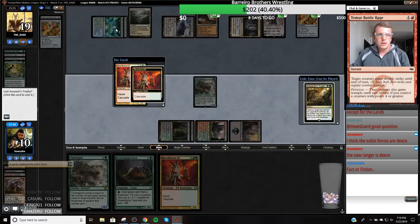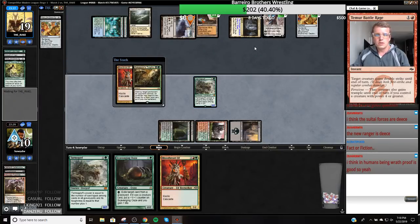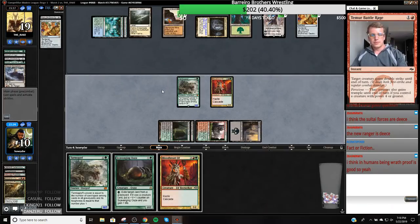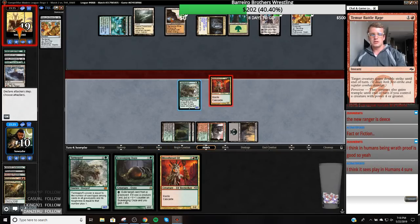I can hit a Growth Chamber and put them back on mana, or I can hit the Slayer's Stronghold. Yeah, that's what I'm going to do — it gives the Titan Haste, so let's just hit the Stronghold. I don't think Fact of Fiction is going to be that good. The problem is instead of Fact of Fiction, are you going to play Jace? What are you going to cut for it? Isn't Jace or Teferi your top-end cards just better anyway?